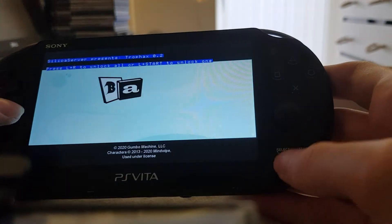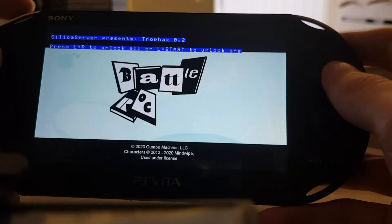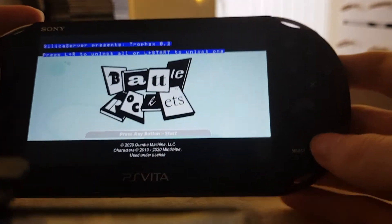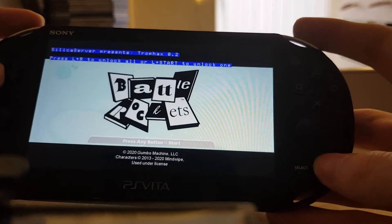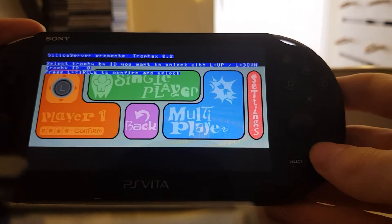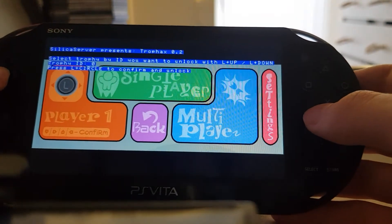Press Start and Select and it'll show a menu. Press L plus R to unlock all trophies, or L plus Start to unlock one trophy individually. I'm going to press L plus Start to unlock just one.